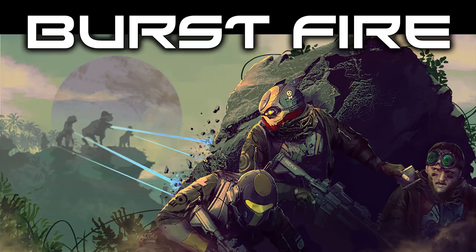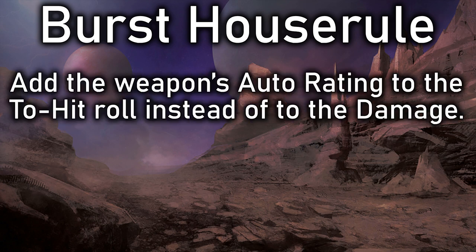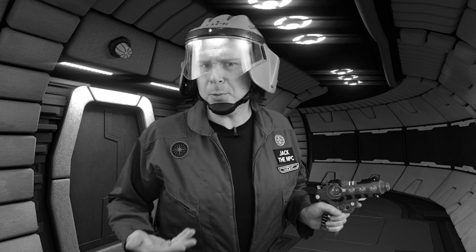Next, Auto Weapons have three fire modes: Single, Full, and Burst. Some players feel Burst Fire seems weak compared to Full Auto. One viewer suggested giving Burst Fire a plus to hit equal to its Auto Rating, instead of just adding the Auto Rating to damage if it hits — since a plus to hit with high effect can translate to more damage anyway, while also improving hit chances. Another variant: keep the damage bonus as normal but add a boon die to the Burst Fire to-hit roll. I haven't employed either variant myself, but I like the sound of them.